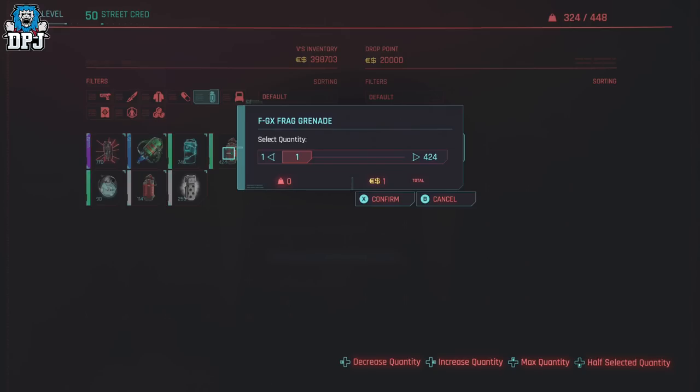While holding that sell button, press up on your d-pad to select maximum quantity — 440, 424. Then press left twice on your d-pad, bringing that maximum quantity down by two. Now, while still holding the sell button, tap confirm — on Xbox this is X, on PlayStation it's Square. Tap X while still holding the sell button, and the menu pops back up.